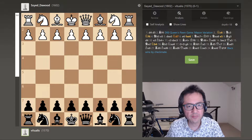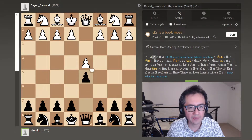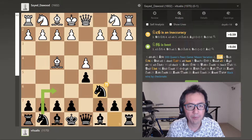The opponent in this game played an accelerated London system, so started out with d4, I respond with d5, and then they play bishop to f4. Now, the best move here is to develop knight to f6, but I wasn't quite thinking here, because this was a short 10-minute game and I just blitzed out some moves. So I played knight to c6, and as you can see, it already gives a substantial advantage to white.